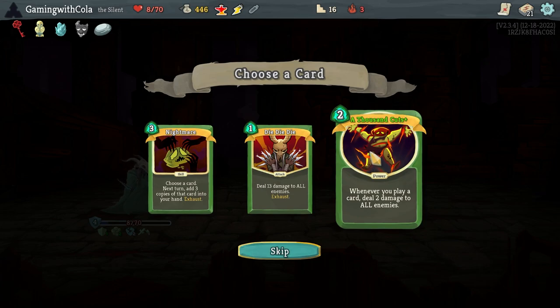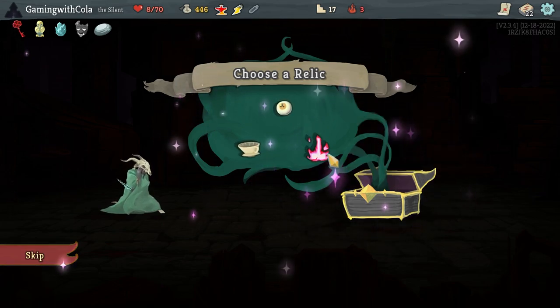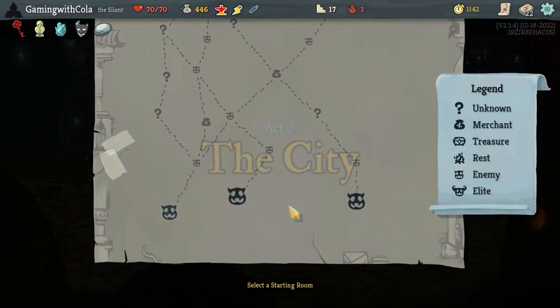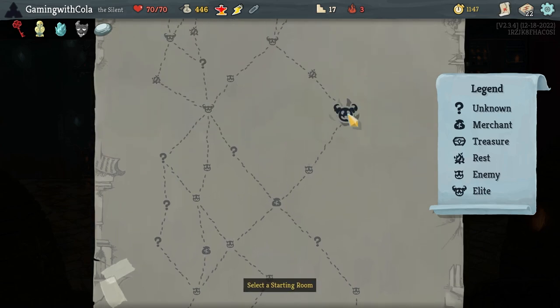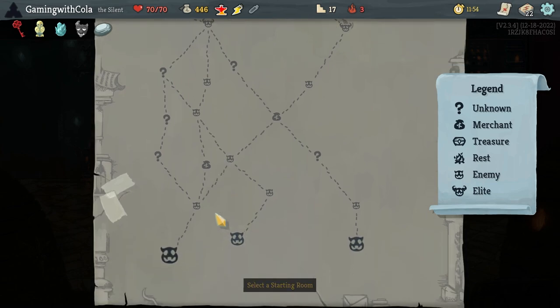Thousand Cuts — to all enemies when I play a card. Sure! Let's go in here — no confused, no, no, no, skip, skip the boss relic — don't need it, don't like it. Let's kick into gear. We've got this shop or this shop — if we go this way we have to tackle that elite, or we can tackle that elite and go up and do this one if we need to. One, two, three — yeah sure.